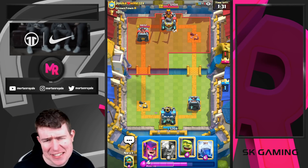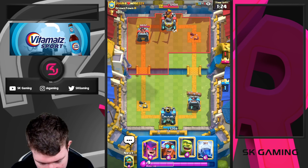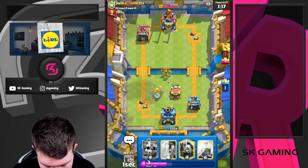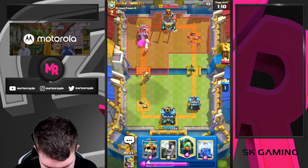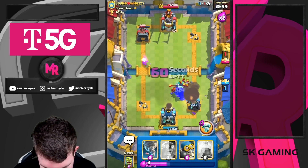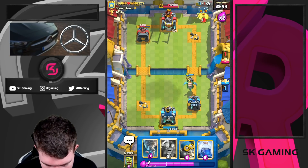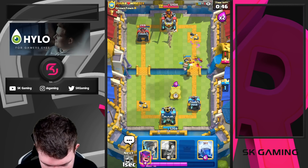It looked like an over-commitment but I still think it was the right decision — he was one step ahead of me. Going for Mother Witch here, getting three hogs out of this is not bad. Right now it's just about playing defense. Going for Inferno Dragon and Skeleton King to kill the Wall Breakers. I can't do this alone but my pigs were chipping away, so I'll go Bomber here. Going for the Cage — he cannot go up in the pocket.